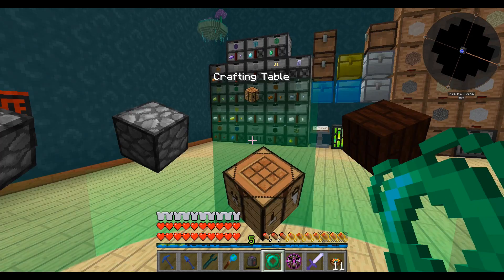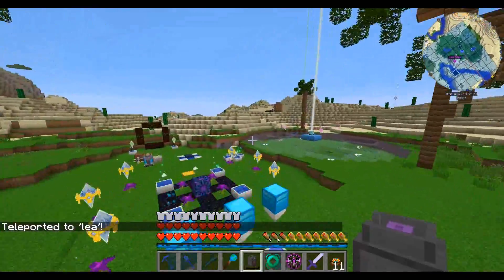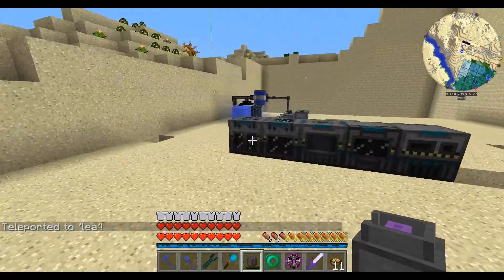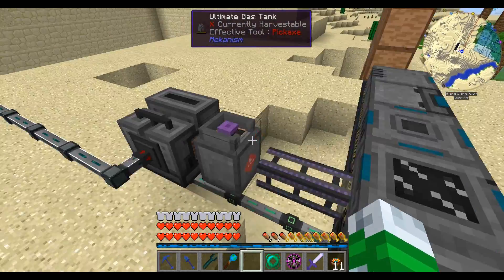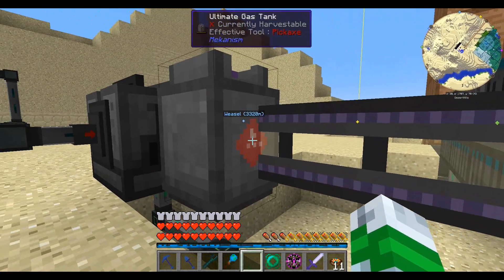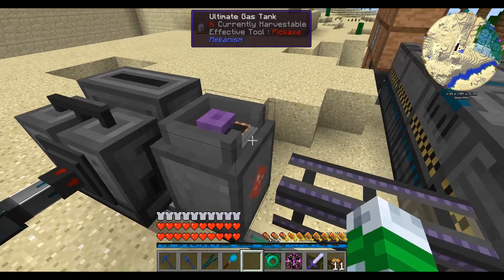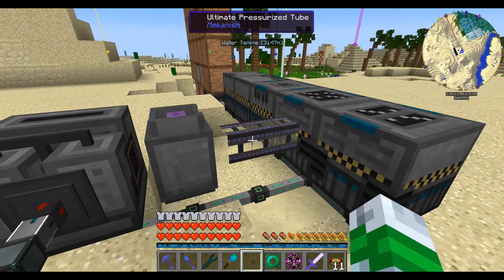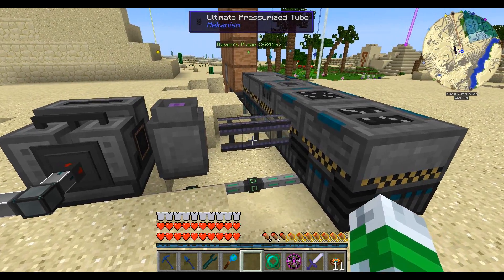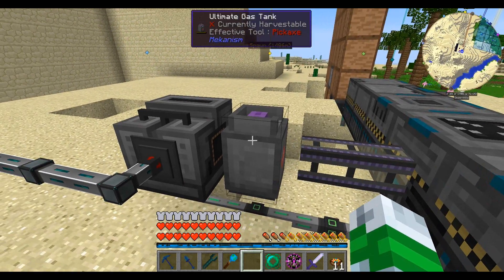Now we will go back home. And we will install this thing. Shift and click. So it's got this little emblem on this side, and that is the side it'll pull from. It will accept gas from any side. This is currently filling this up. Once that is solid yellow, this will start filling up right here, and we will have a nice big reservoir.